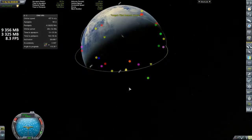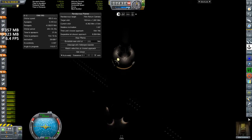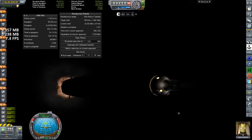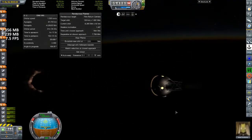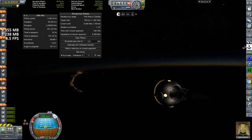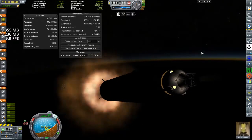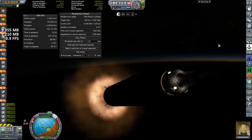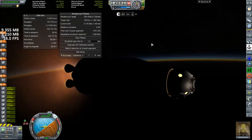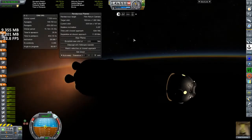Unfortunately this is going to be a night launch. Right now I have a mod that makes everything very dark at night, so without the lights I put on the capsule we wouldn't be able to see much. I can hear one of the boosters exploding after it jettisoned off — that's a side effect that wasn't intended, but it didn't cause any problems. I'm already up to our second stage.